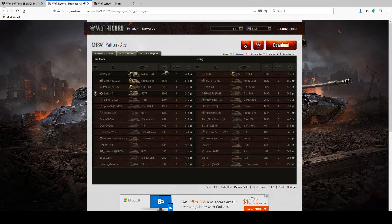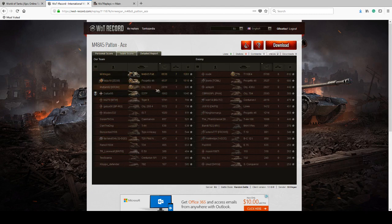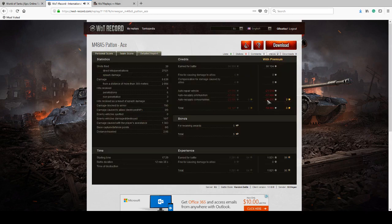Mr. Wiegand of course had top damage, followed by the Progetto, then the 263 buddy who died in the end, and then the 53TP — our four heroes had the top damage. The enemy E4, Nod IV, did really well in terms of raw damage dealt, even if not top in XP. Mr. Wiegand did use a lot of gold ammo. He started with 90K credits and ended up spending 12K, after repairs, ammo resupply, and consumables.